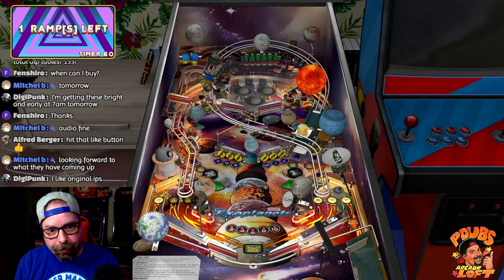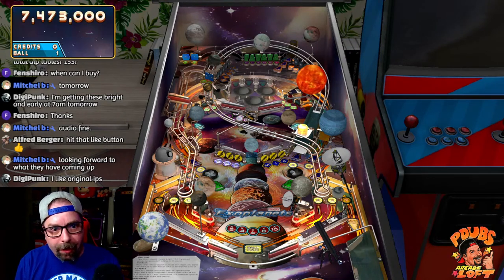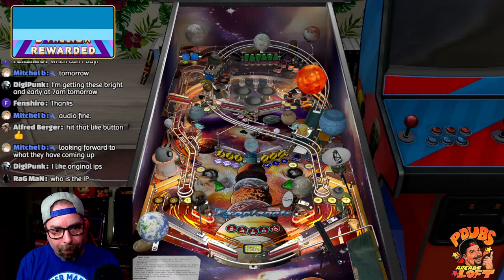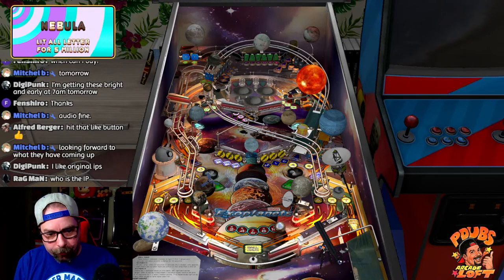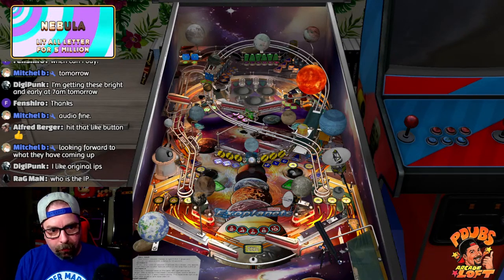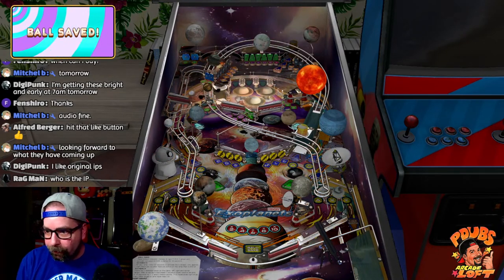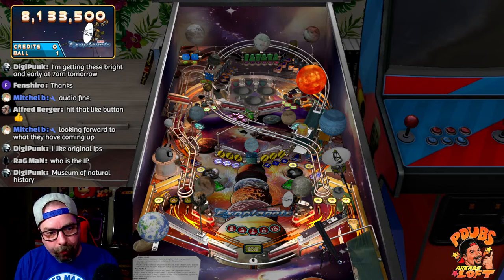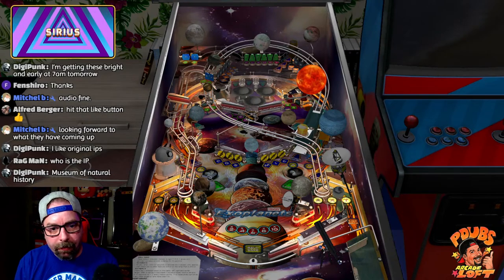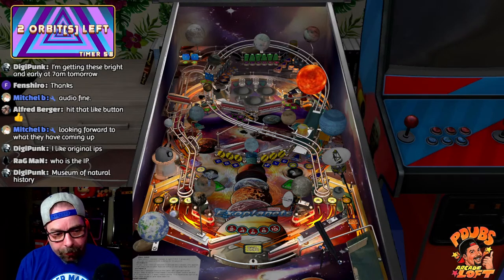We gotta aim for that flashing ramp — and we got it! I love pinball. This table is interesting because there are like three levels. Who is the IP? On this one it's Natural History magazine — they came up with tables based on natural history. You've got Exoplanets, Amazonian Rainforest, Ice Age, and the Dinosaur table.